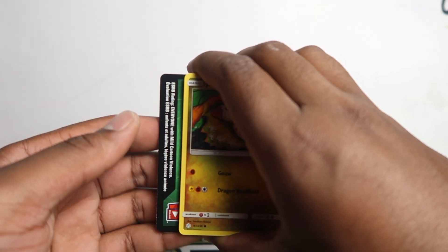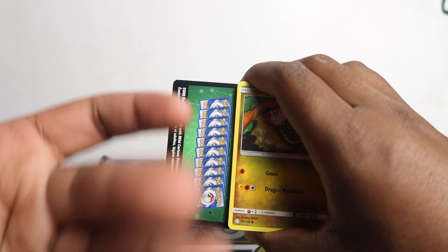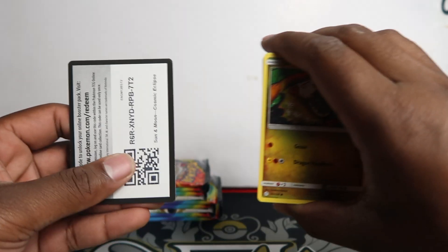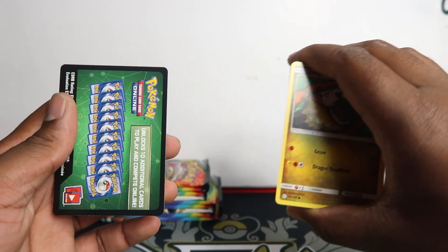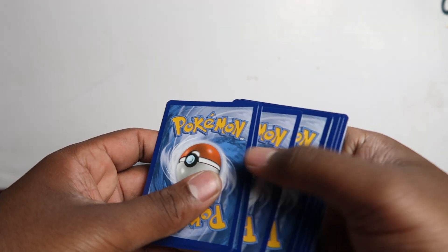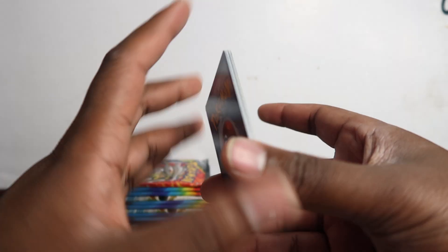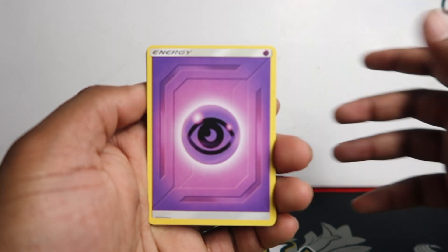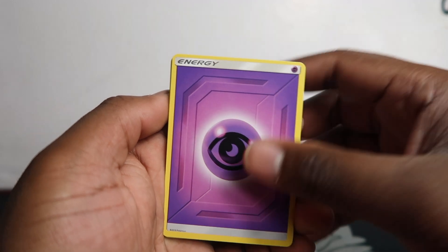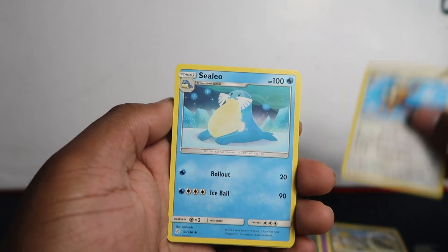To tell if you have a reprint: most reprints will have the code card facing you instead of the usual way. The normal way faces away — if it faces you, it's a reprint. Another way to tell is with a green code. Usually a green code means no hit, but with these error reprints you can get a hit with green codes, and the hits can be crazy. We've also got two code cards in one pack sometimes.